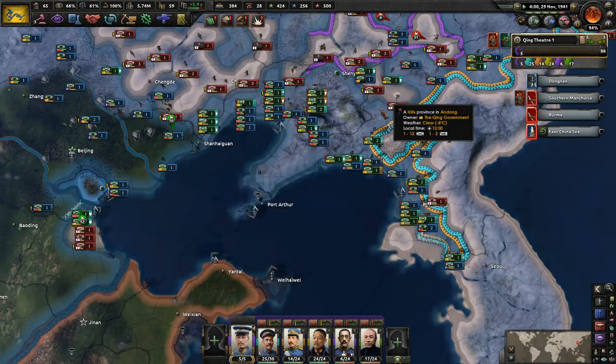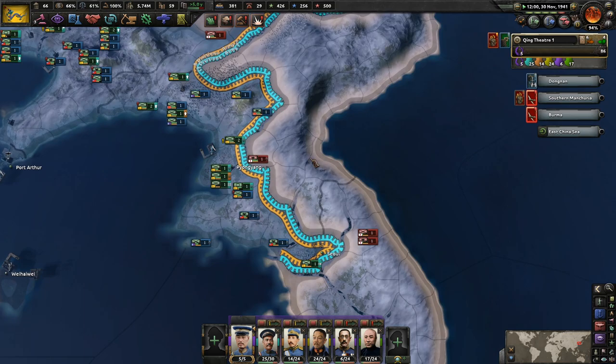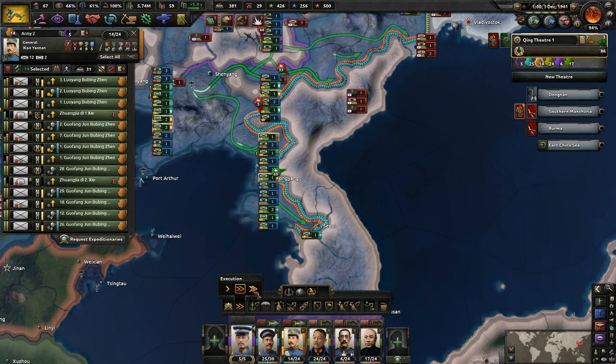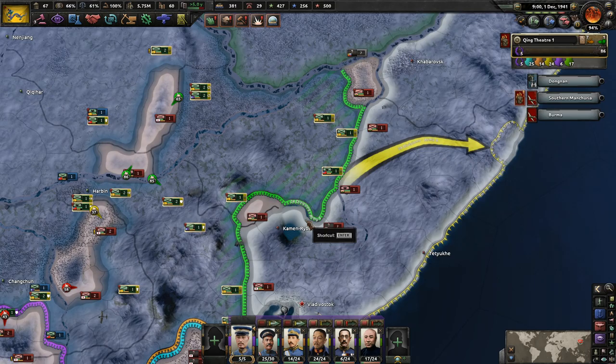It is 1940, almost 1942. Let's get an industry tech because we're actually outdated on those surprisingly enough. I don't see any Japanese troops quite yet. Blue army and orange army, just attack — be very aggressive in your battle plans. And yellow, your job is to push your way into Transmanchuria.